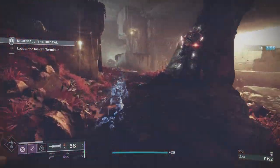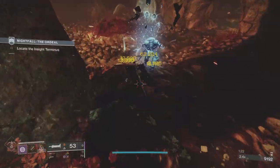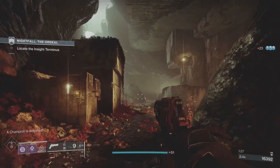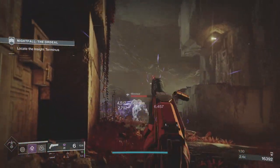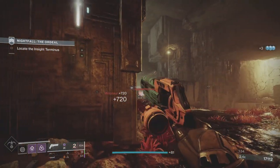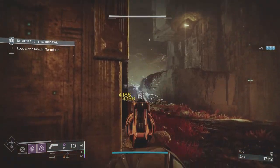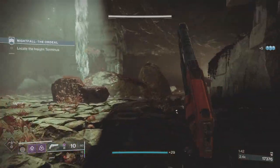I'm also using the exotic helmet on the Hunter that gives you health back when you dodge — Wormhusk Crown. My mobility is pretty high so I'm getting my dodge back pretty quickly. I never bothered going with the double dodge. I prefer to go invisible and have health when I'm going invisible, rather than just constantly being invisible.